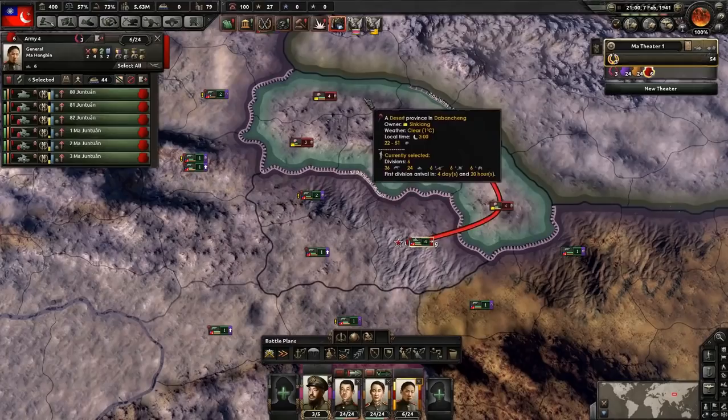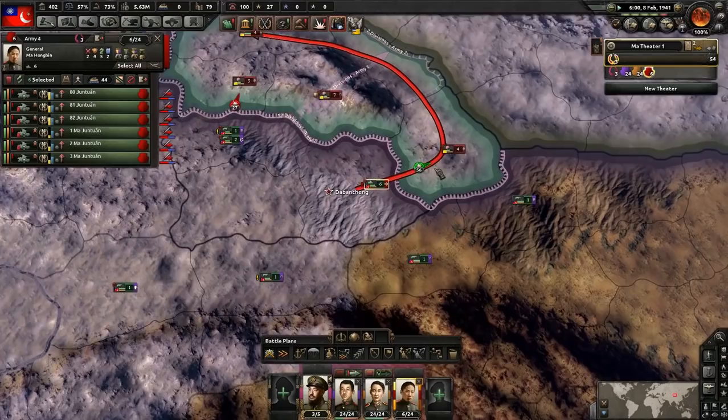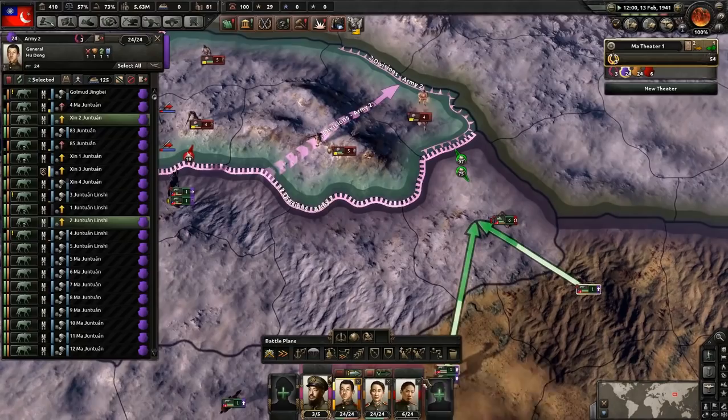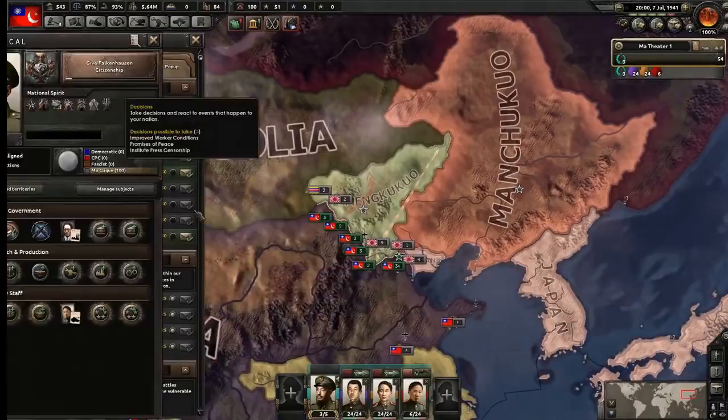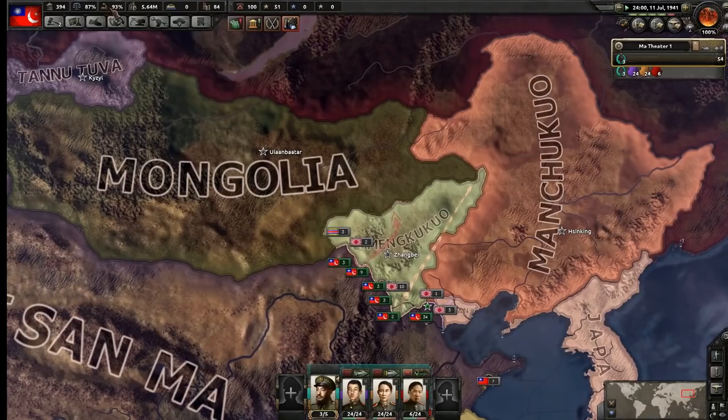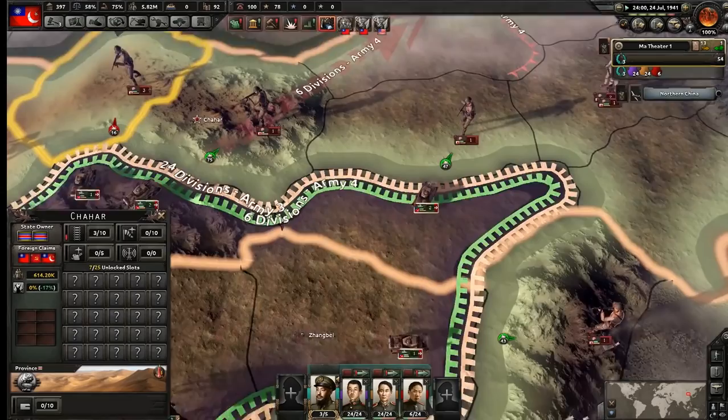Remember — when you reinforce an attack from a different angle, from a different tile, you are extending the combat width. When you extend the combat width, you are potentially getting more firepower into one tile, which is beneficial. I'm going to improve worker conditions and do Soviet war propaganda — when we declare war as the aggressor, we will lose some war stability and war support.